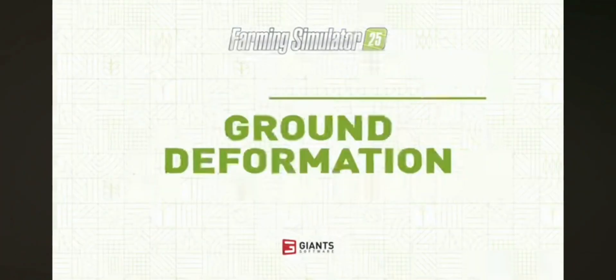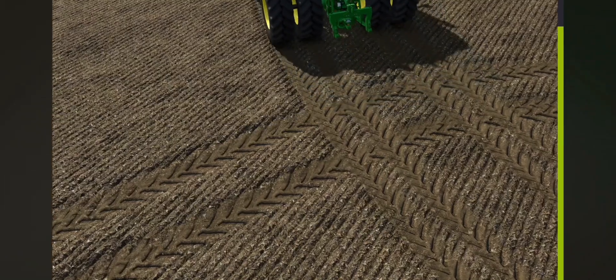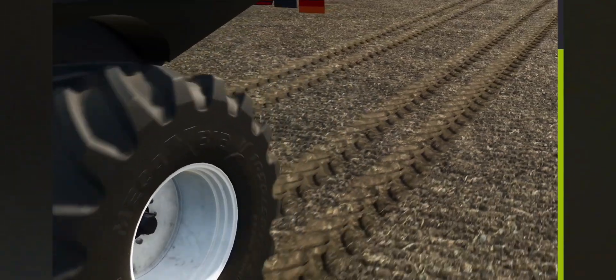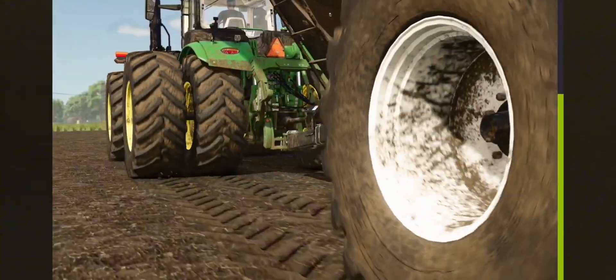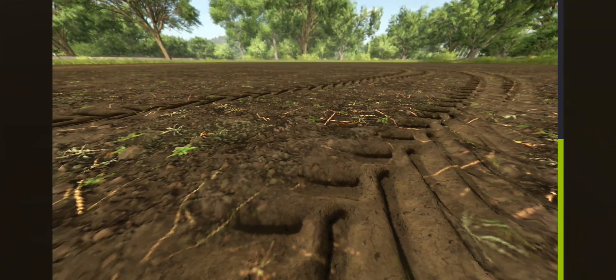Here's a cool new feature for Farming Simulator 25. By operating heavy machinery, you will leave your marks in the ground. The heavier the vehicle, the deeper the tire tracks. Plowing in particular is a lot of fun when looking at the deformation of the soil.